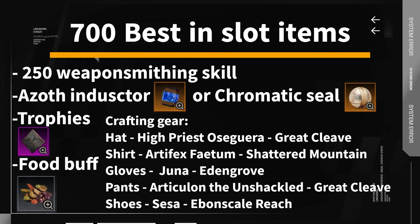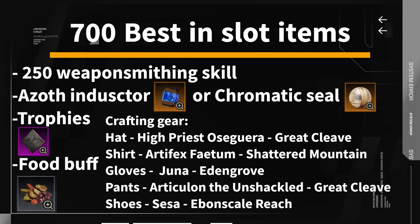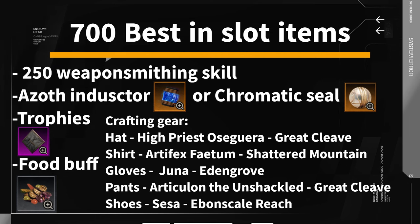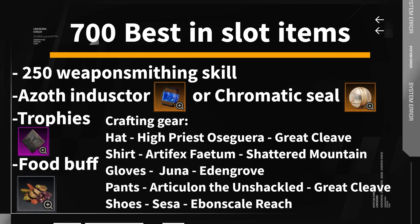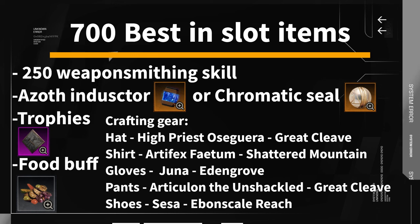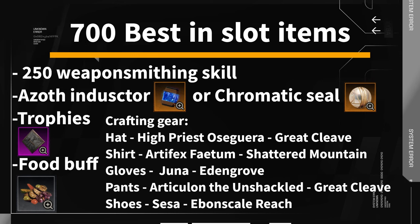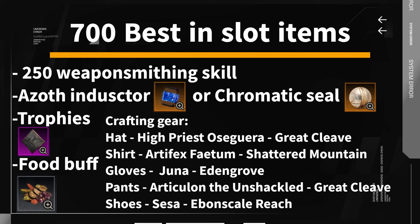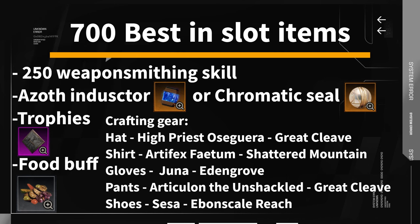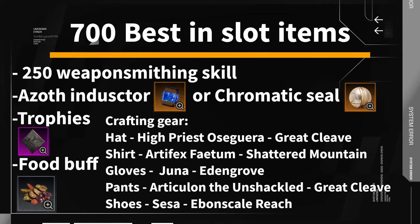Then are your trophies. Each major trophy gives you five points to gear score and together you can have up to three of them in your house for 15 bonus points to crafted item gear score. Then there is the food buff — the best one is the savory vegetable medley, giving you 15 bonus points. With an azoth inductor or chromatic seal, you will not need all of them, but having them is necessary to craft the best gear.